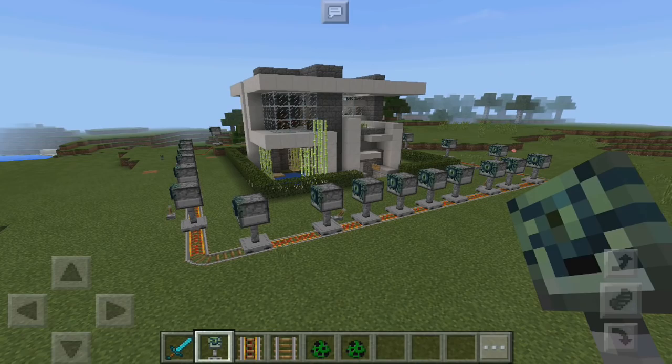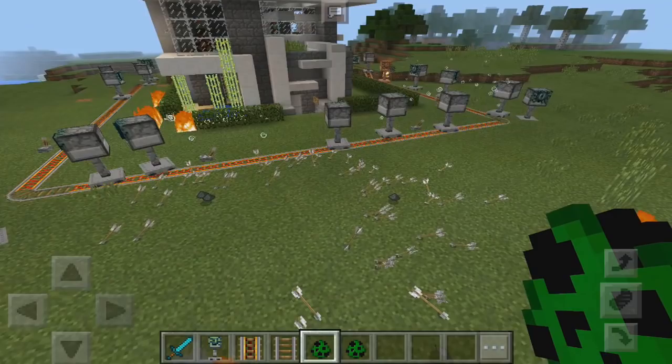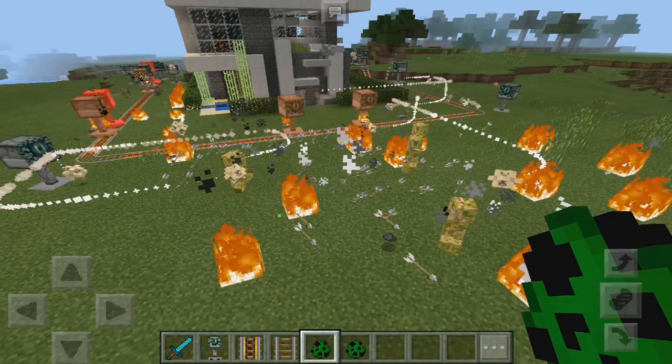Let me just place a few more right there. Our house is looking pretty protected right now — you might think it's not, but if I go ahead and spawn a creeper, check this out — boom! They just start shooting ballistic. If I spawn in a bunch of these creepers, they will not get in at all. Some might eventually get past it, but they're going to die no matter what.